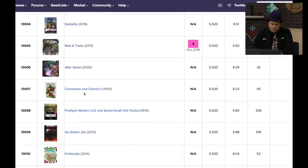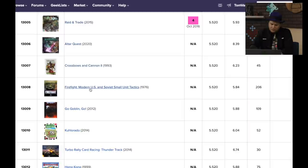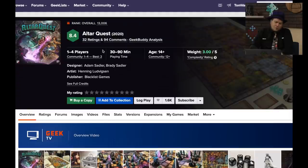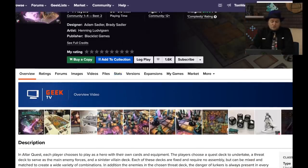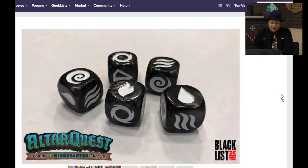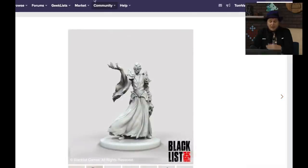Alter Quest — this one will not be here for long, it's going to move up. This is coming from the Sadler Brothers; it's their dungeon crawl. This one is only ranked low because it's not out yet. I'm certainly interested in this one. The Sadler Brothers had a lot to do with Descent, so we'll see what this does.